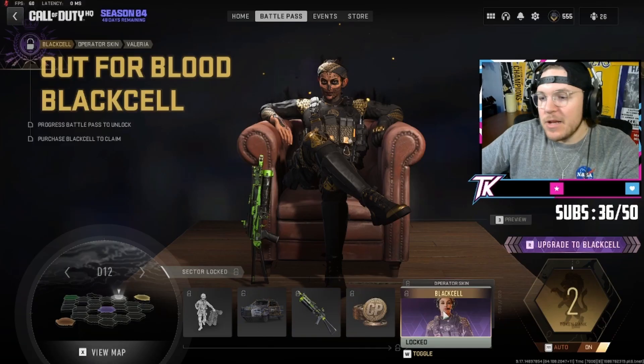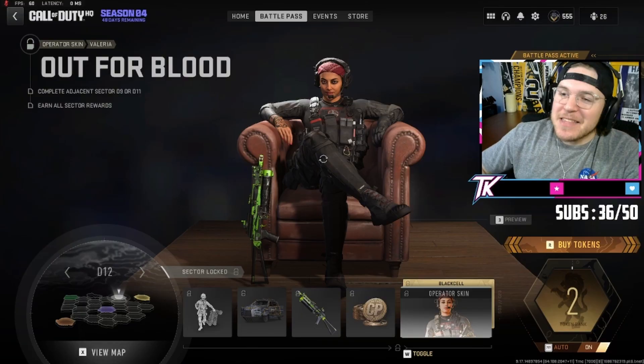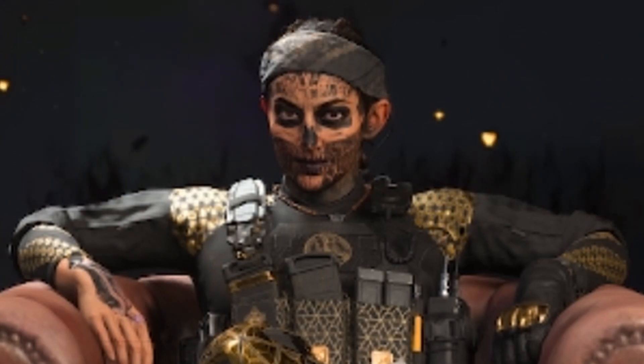So these guys just all have, like, a cooler version? They do, bro. It's so freaking naughty, bro. They give you just, like, a generic-ass skin, and then they're like, 'Ooh, look at this one. Look what you could have.' You could get the little jitteries on top, but you gotta spend $30. God, I wanna throw up, bro.